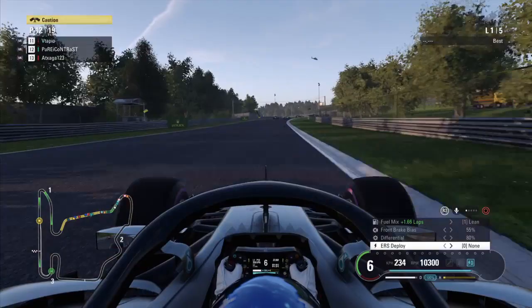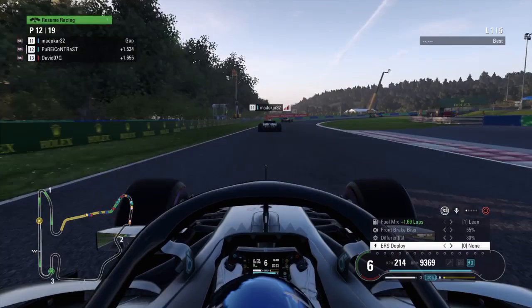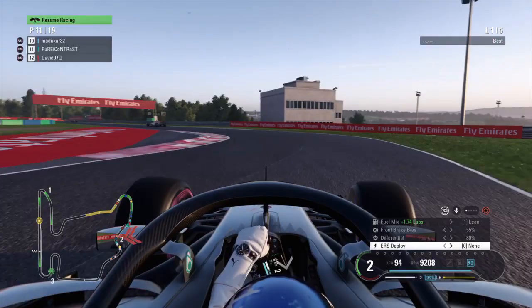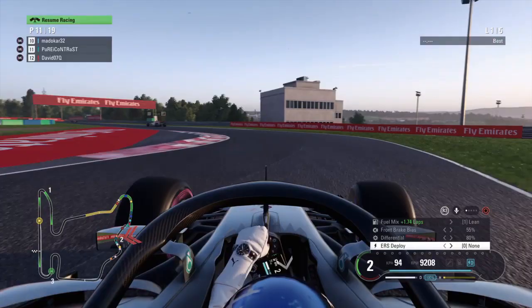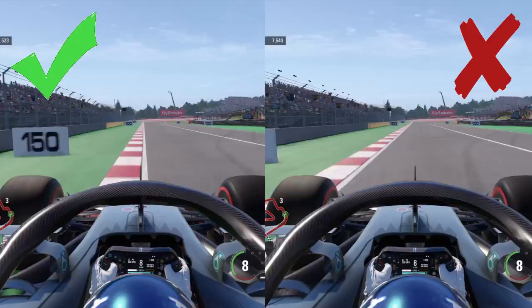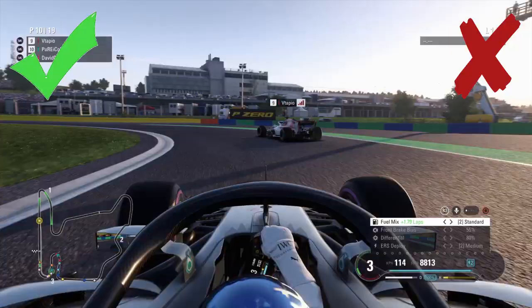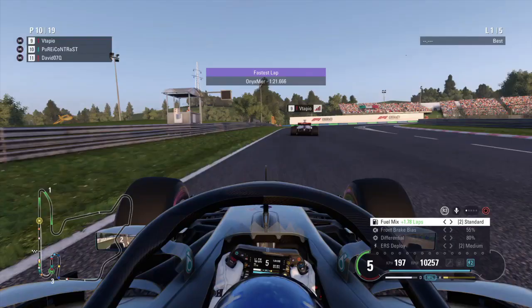I want to make this video as to the point as possible, so let's kick it off with tip number one: practice makes perfect. Obviously you've probably heard this a million times, but the more you play the game, the quicker you're going to get regardless of skill level or setup. This involves learning the racing line — many people think they know the racing line until they actually see it. Make sure you learn the track and optimise corner entry and exit speed to make your lap as fast as possible.